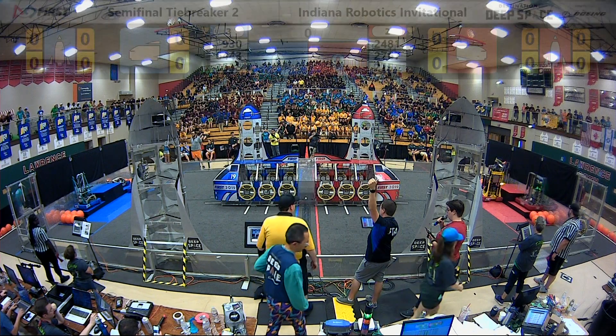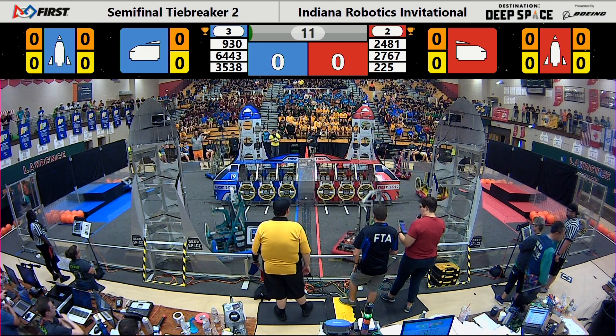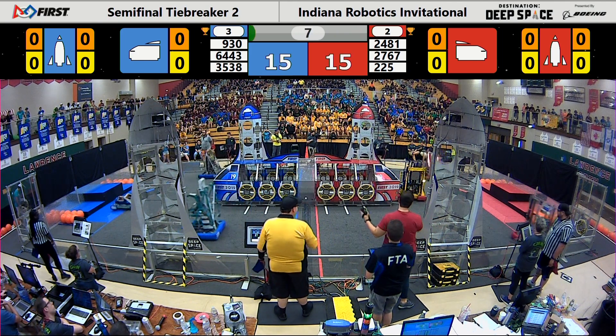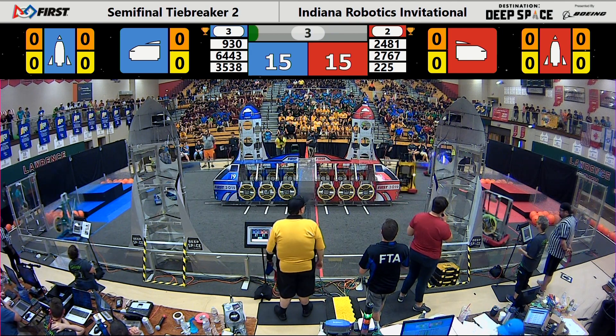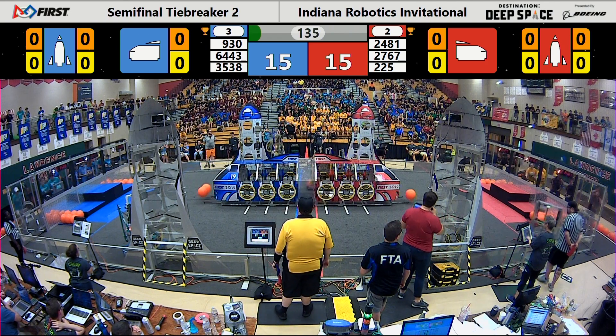3, 2, 1, go! For this semi-final two tiebreaker, we are off to a roaring start. Robojackets with a hatch panel on the far side of the rocket for blue. Meanwhile, 2481 has done just the same for red. Strikeforce has a hatch panel on front of the cargo ship.